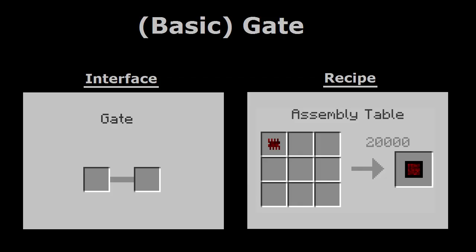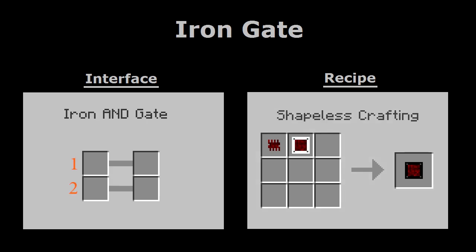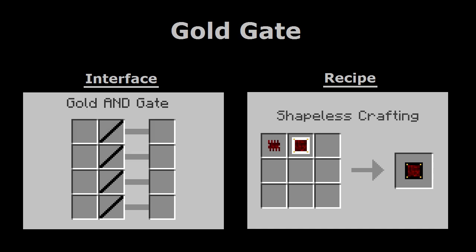The first one is the basic gate, which is simply listed as gate. Its interface has only one row, which means it can only detect one single event at a time. The second is the iron gate. Its interface has two rows, allowing it to detect two events at a time. The third is the gold gate. With four rows, it allows a detection of four events at a time.